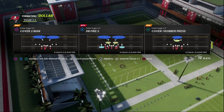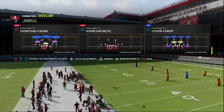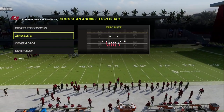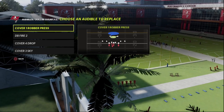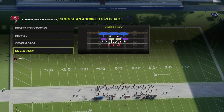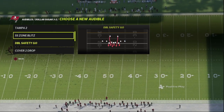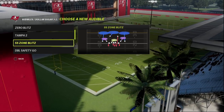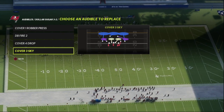The base defense is going to be DB Fire 2, but I'm going to show you a really cool blitz concept out of some of the other plays. You have DB Fire 2, Cover 4 Drop, and Cover 1 Robber Press — the keyword is press. Cover 1 Robber Press is much better than just Cover 1 Robber. The press is especially good in Madden 23. Lastly, we have a double safety blitz that you can audible into from any play.